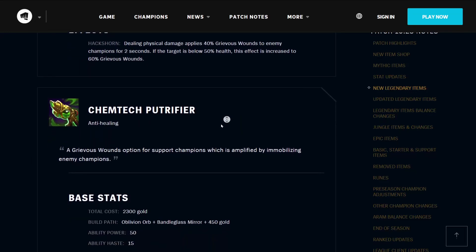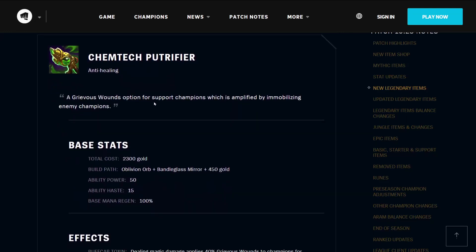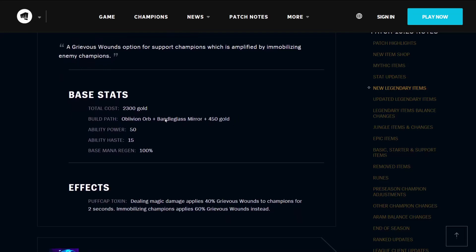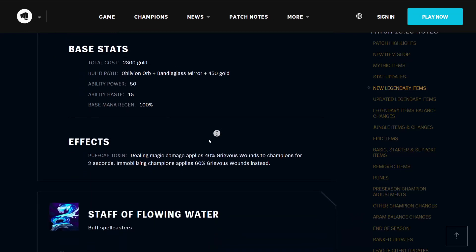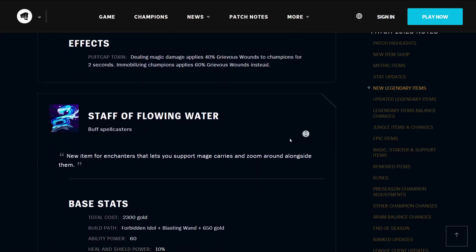The Chemtech Putrefire is another anti-healing item — a Grievous Wounds option for support champions, amplified by immobilizing enemy champions. It costs 2300 gold, builds from the Oblivion Orb and the Bandle Glass Mirror, and 450 gold. It has 50 ability power, 15 ability haste, and 100% base mana regen. Its effect Puff Cap Toxin means that dealing magic damage applies 40% Grievous Wounds to champions for 2 seconds, and immobilizing champions applies 60% Grievous Wounds instead. Soraka mains must be crying.